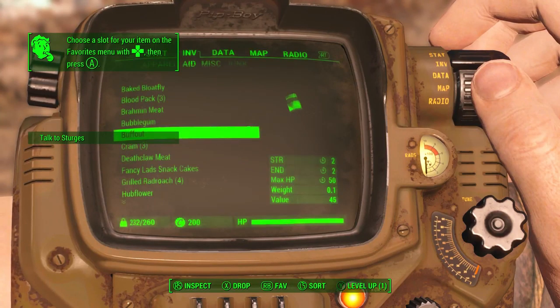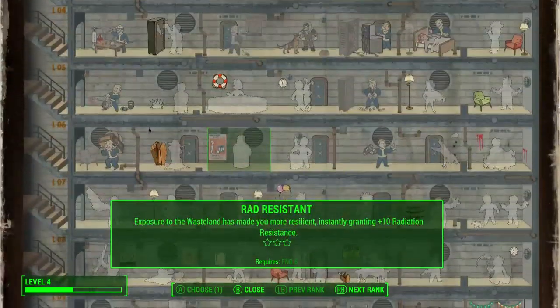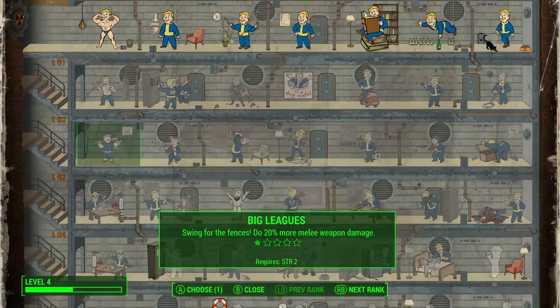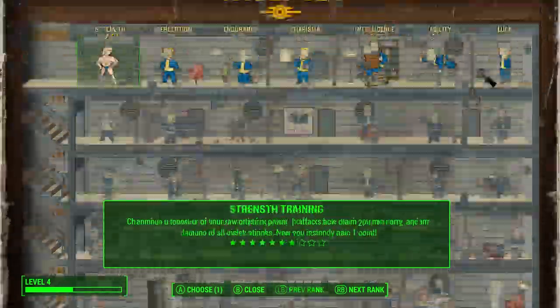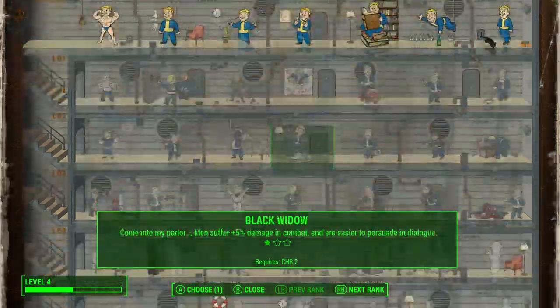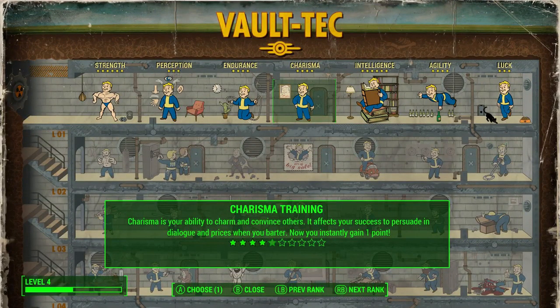Holy XP, keep it coming! Okay, so there's something I wanted to look at — the perk system. You have your traits: Intelligence, Agility, Luck, whatever. Under Strength you have things that require certain strength levels. The max level is 10 in each one. Once you reach a certain level, you can learn perks that are that many levels down. I hear that Scrapper lets you salvage uncommon components like screws, aluminum, and copper when scrapping weapons and armor.